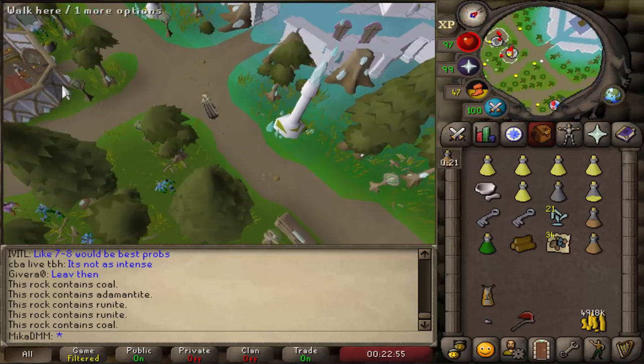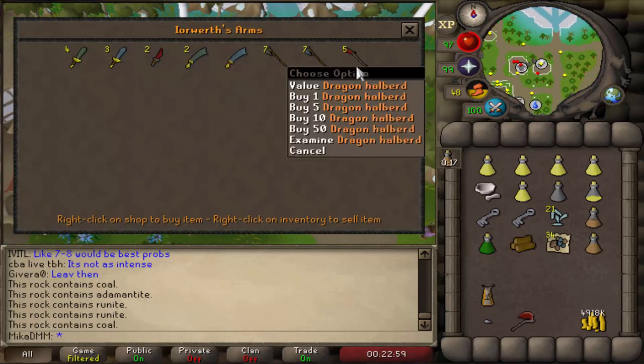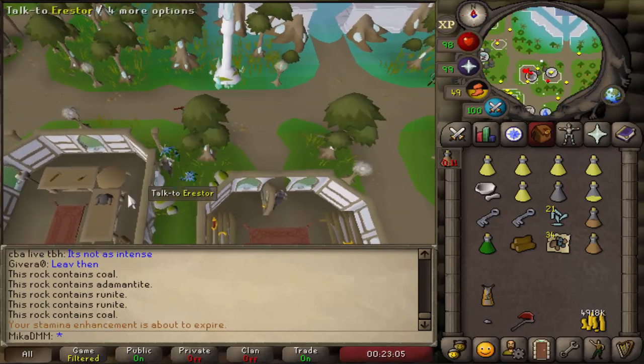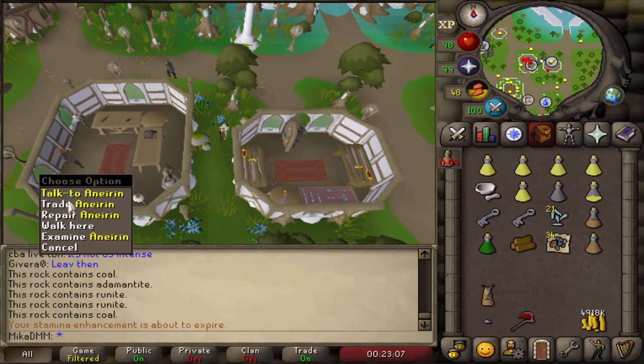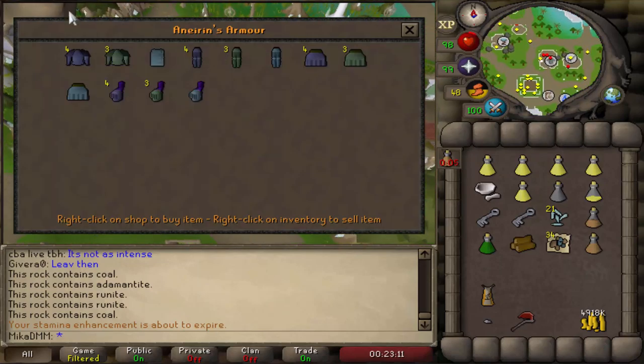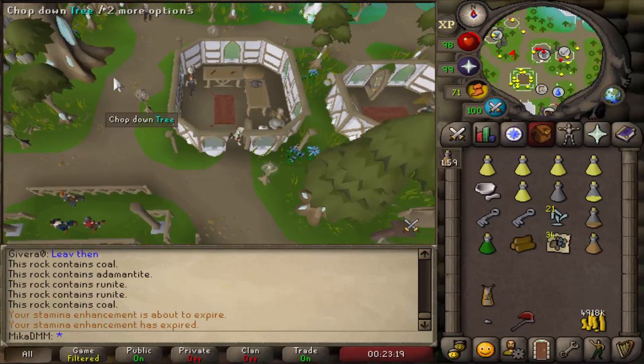Moving a little bit west of the mine, we have a sword shop where you can buy a rune scimitar, dragon halberd, and dragon dagger. Nothing special — I don't really think many people are going to be buying from this shop. I feel like these shops could have so much more, because it's such a late game quest. I don't think anyone will ever be buying things from the shops, and that's a little bit sad.